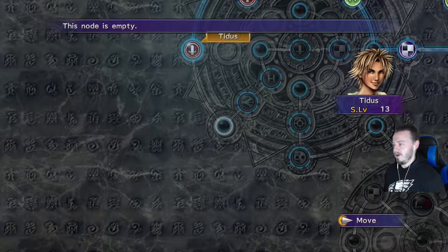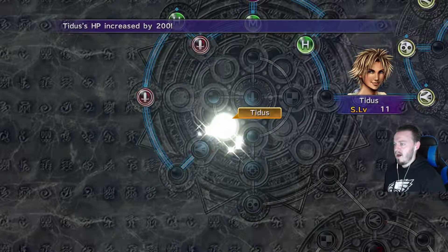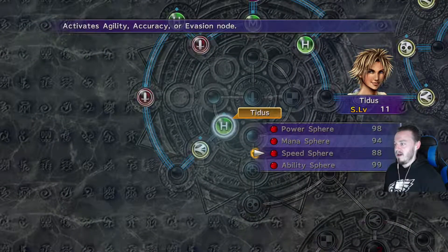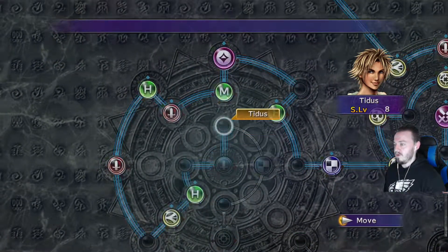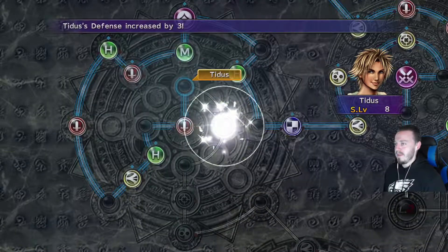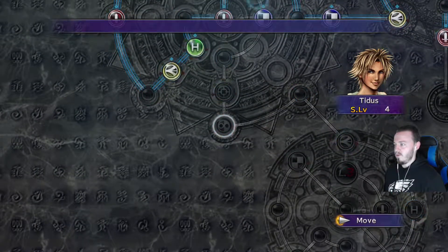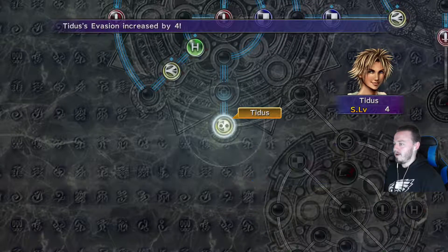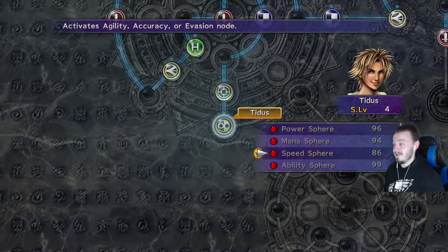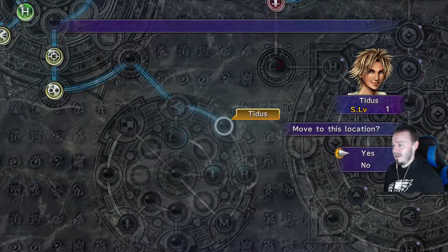We're going to go ahead and move Tidus around on the Sphere Grid, increasing strength, agility, power, HP, MP — all that fun stuff. Tidus gains three defense. Now, Tidus — I could have grinded his sphere levels a little bit more because he learns an ability that is his best ability. You could make a strong argument it's the best ability in the game, which is Quick Hit. Quick Hit allows you to attack and have a quick hit.